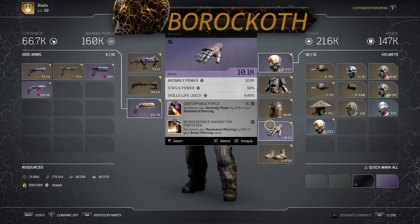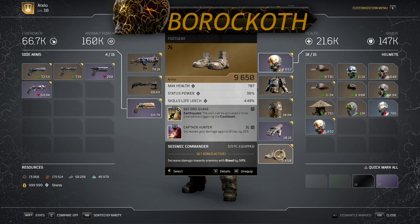Coming back to the Seismic Commander boots — the reason I feel I don't need to run the mask to get two more Impales is because I ran Captain Hunter on these boots. Obviously the mask would have anomaly power rather than max health, and eventually I'm sure I'll get that mask and make it a little better. But this absolutely dominates as-is. The boots already have the tier three for the third Earthquake, and Captain Hunter gives 25% more damage to elites.